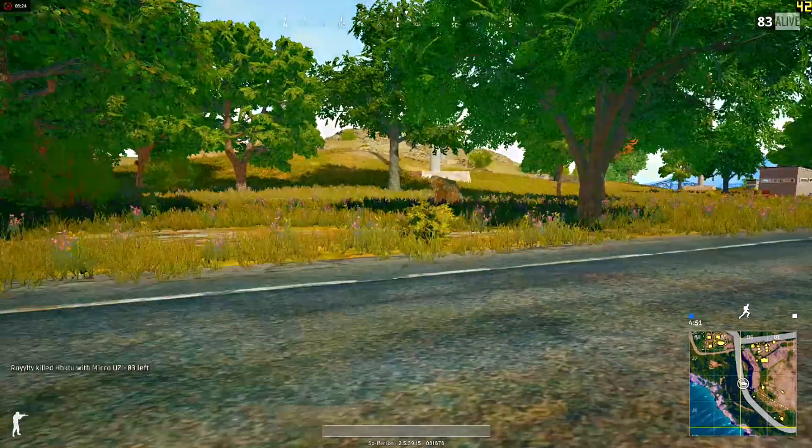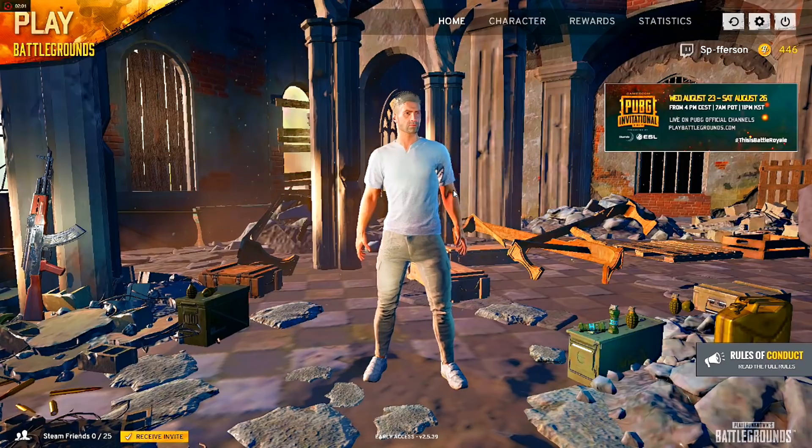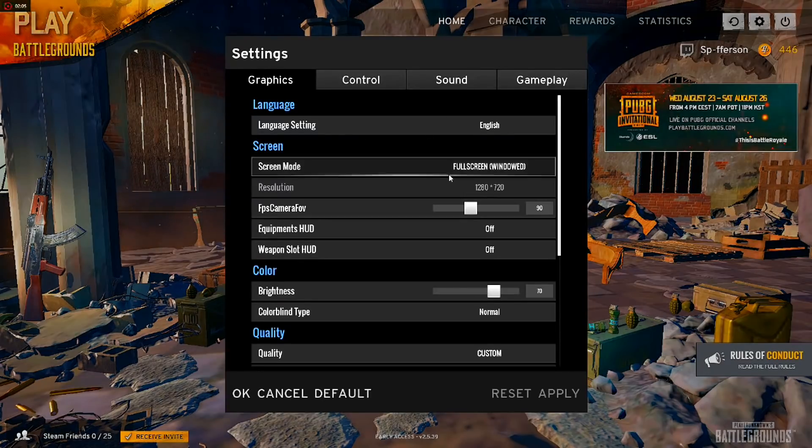Let me hit my key bind again — we switch back and here we are running at 45 FPS, 50 if we're lucky. It's that simple; you can do it mid-game by the push of a button. In PUBG and most Steam games, if you go into settings under screen mode, there'll be a full screen windowed mode. I don't know why, but this setting always runs much smoother than normal full screen or normal windowed mode.